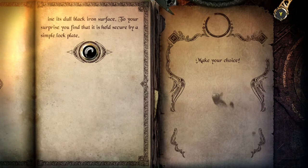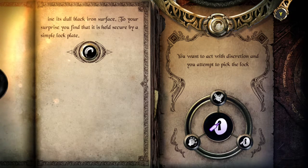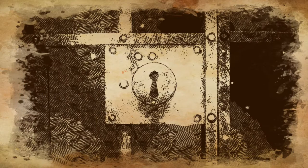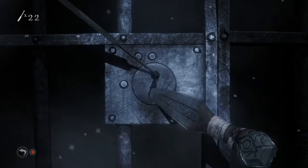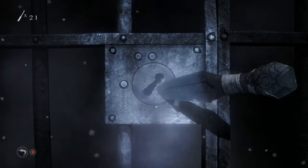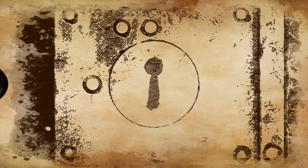It's a secret passage to the Targ, or a place of refuge for the Drackarim deserters. There's only one way to be sure. You hurry towards the gate and examine its dull black iron surface — to your surprise it's held secure by a simple lock plate. I think I have like 23 lockpicks so I will pick it — it'll increase my dexterity too. You act with discretion and attempt to pick the lock. Done — simple, that was really easy, that was awesome.